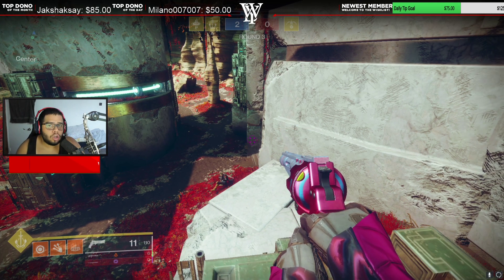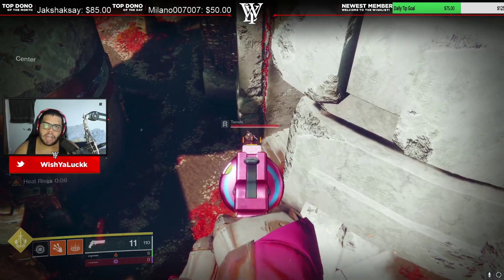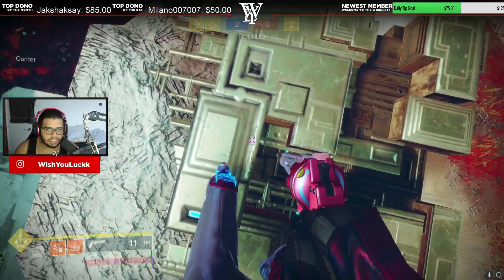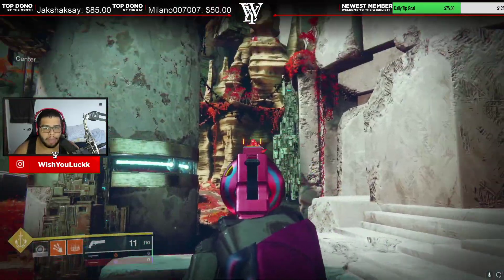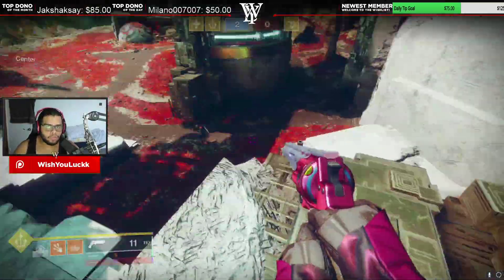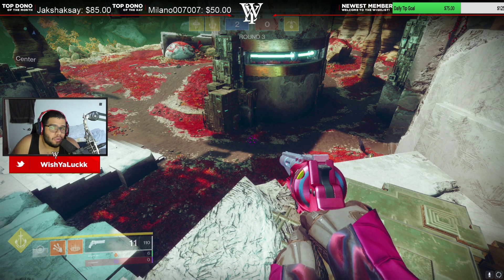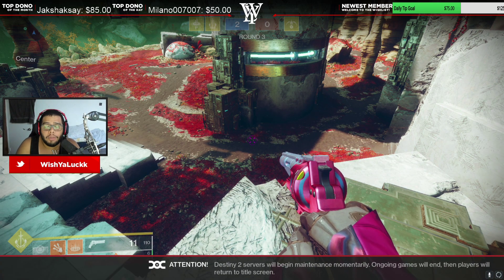Another thing a lot of people forget exists is Heat Rises — you can literally sit in the air the entire time a Mountaintop user is coming out and there's nothing they can do. Mountaintop looks for surfaces to shoot you against: a floor, a wall behind you. So you want to avoid giving Mountaintop users surfaces to hit you with. The best way to do this is to float. Hunters do it well, Warlocks do it well. Titans — I don't feel bad for you, you've been using OEM for years, so good luck against Mountaintops.